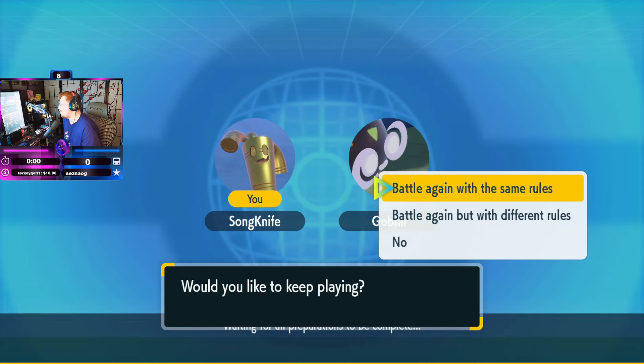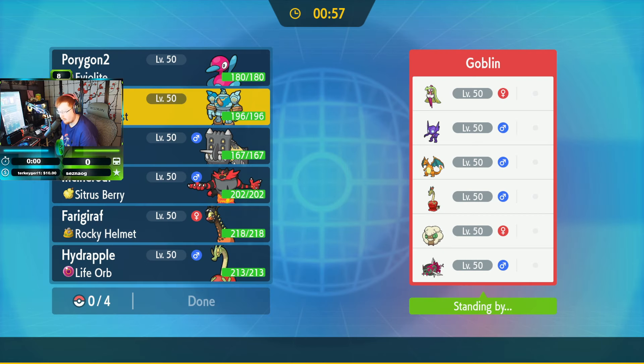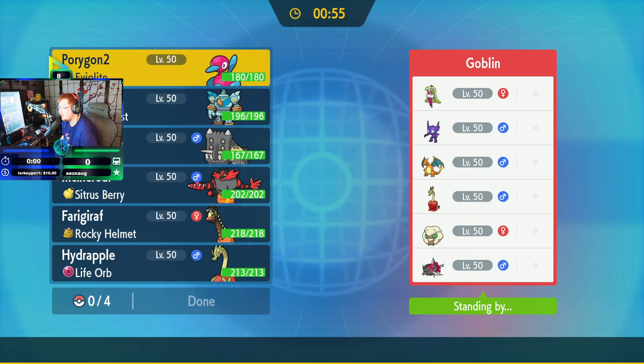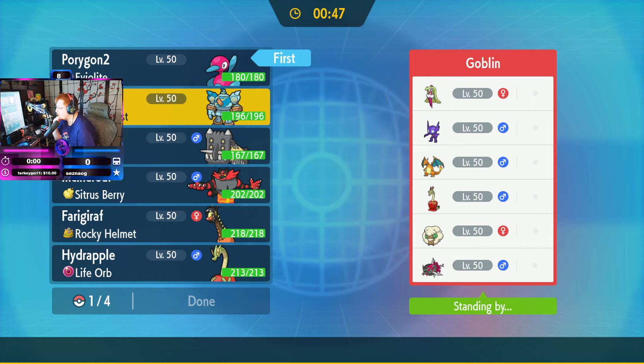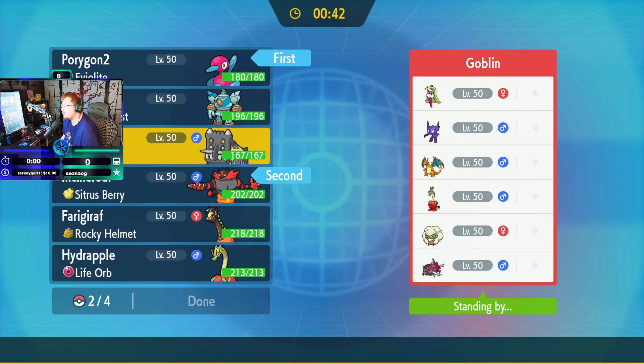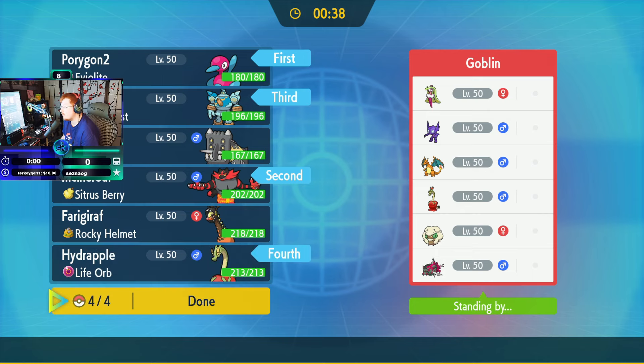He said: 'hard countered.' Battle again with the same rules. I think we can lead Porygon — do we want to lead Porygon and Incineroar? Probably, right? Porygon, Incineroar, and then Golurk and Hydrapple in the back. Let's go ahead and do that.